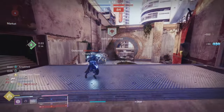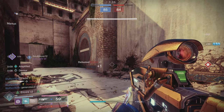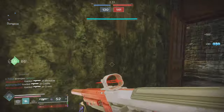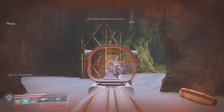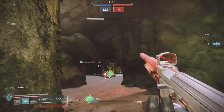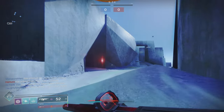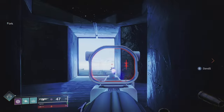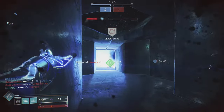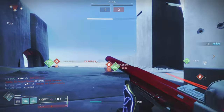Veiled Threat has more range, a little bit more vertical recoil direction, and a little bit better magazine. But what I'm seeing with Veiled Threat is it has much less stability, less handling, and a little bit less reload. I'm willing to sacrifice a little bit of that range to have smoother stability, smoother handling, quicker ADS, and that extra reload. So I'm going to give stats to the Riposte — I think it just edges it out.